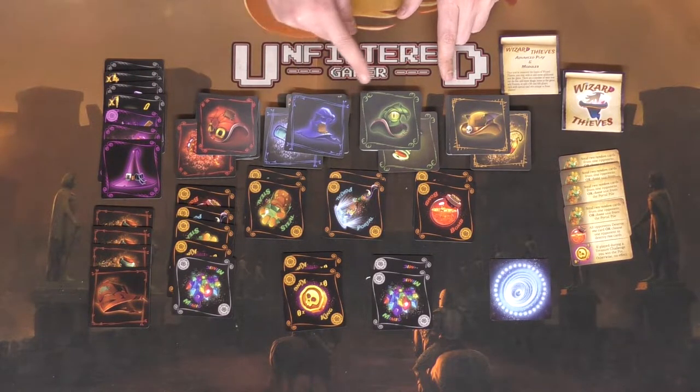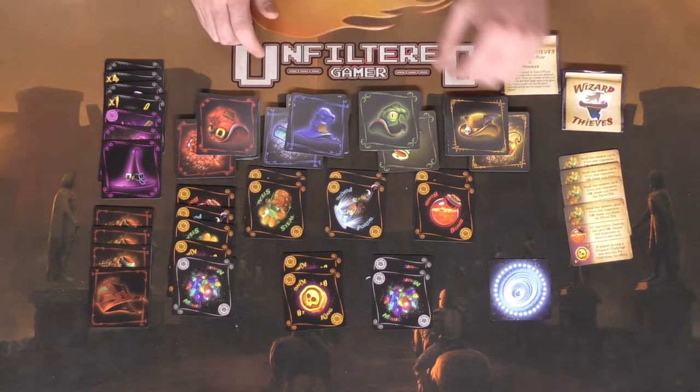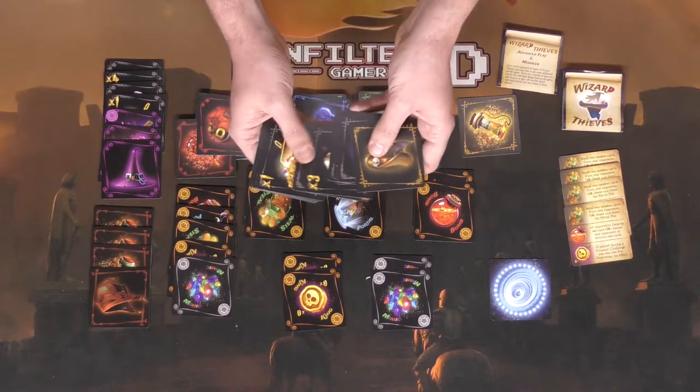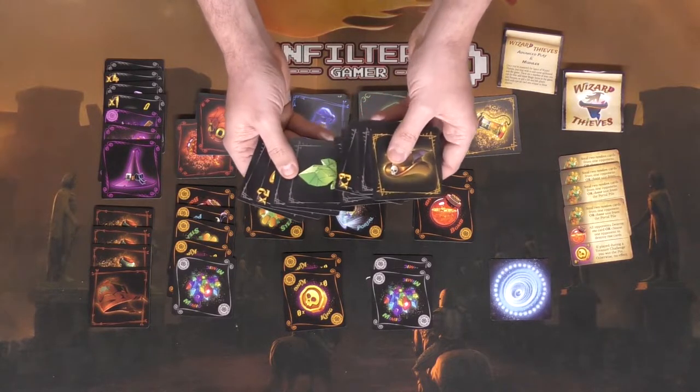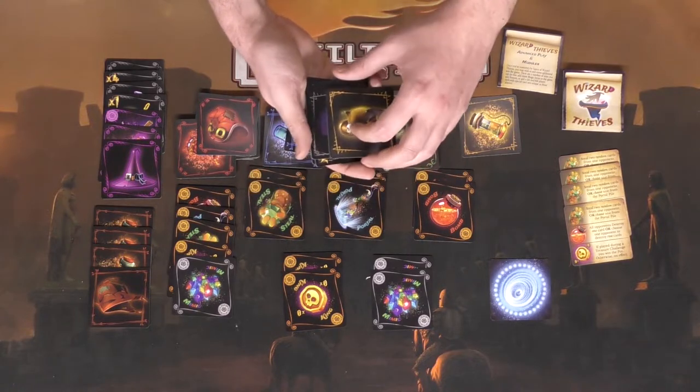These are the basic wizards for the game — you've got the yellow, the green, the blue, and the red. Each of them is going to have a standard deck of cards, and the way you determine which cards are theirs is by the border. If you look at the border of the hat and the border of the cards, they will match — make sure you put them together.